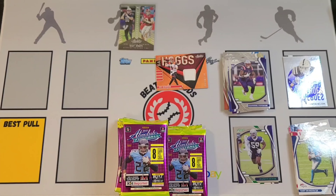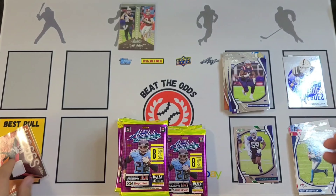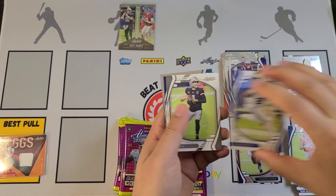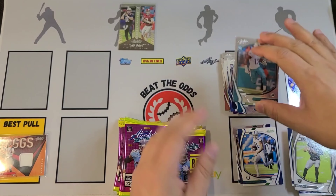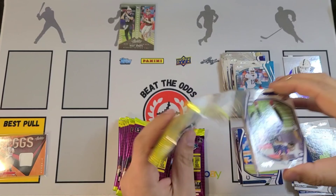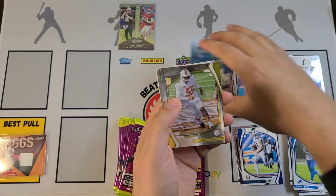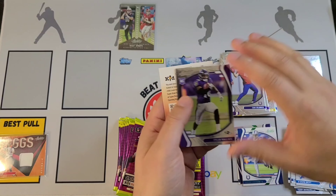Looks like we might have a patch in here — Deebo Samuel, Teddy Bridgewater — and it's a good one. Congratulations, nice little Joe Burrow Ball Hogs. That's definitely the best hit, but it could be trumped by this lovely Mac Jones Introductions right behind it. Nice back-to-back cards there; we'll get sleeves on both of these. Peyton Turner, Patrick Jones, Asante Samuel Jr., and Ramondre Stevenson to close it off. The Joe Burrow is my favorite pull so far.